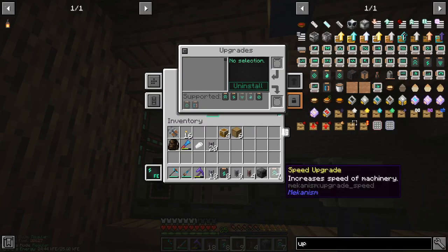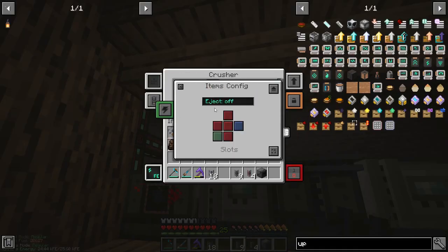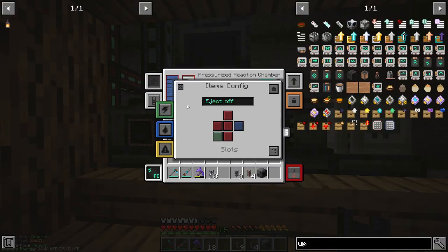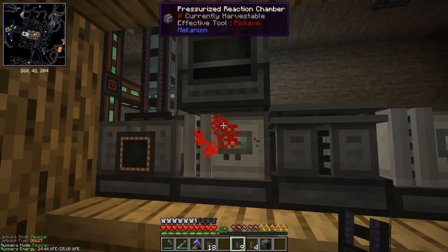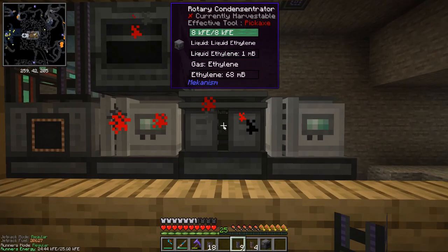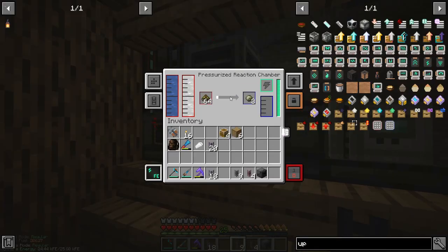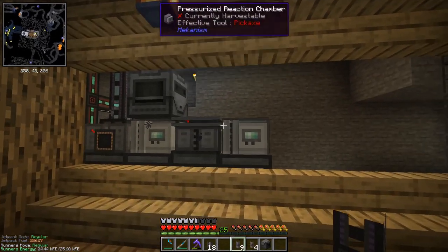So if we put these in here it should go a lot faster. I also need to output these to the bottom - I want items this time. Let's go into here, output at the bottom with eject on. So that's outputting into the PRC, and that's actually doing its thing now - we should start getting substrate and ethylene out of here. The ethylene is happening already and we already have liquid ethylene, so that's good, it's already going into the rotary condensentator. So now I just need to get the substrate out of here and into the second PRC - that'll be the HDPE.